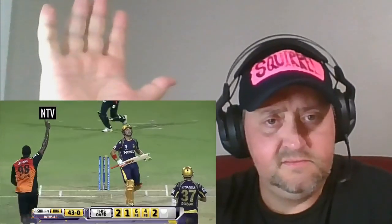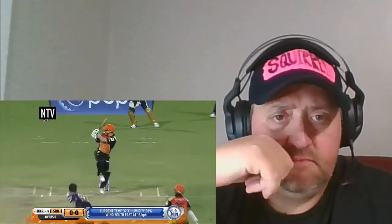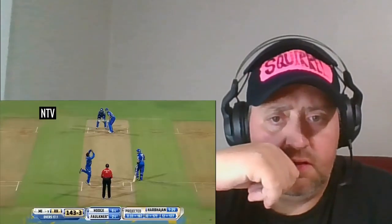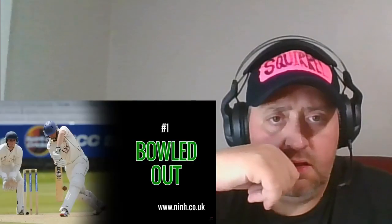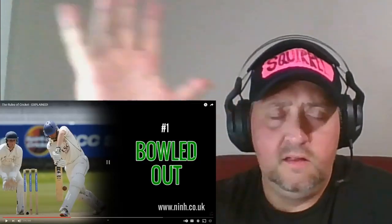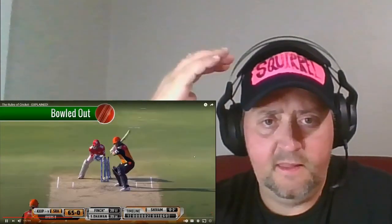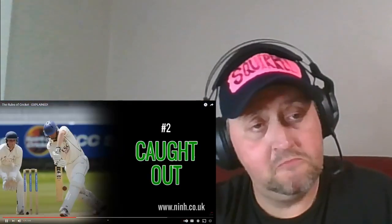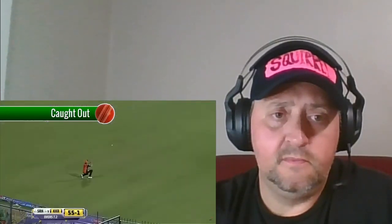It's the job of the fielding team to get the batsman out of the game. The fielding team can designate specific players to bowl the ball towards the batsman. In cricket, there are ten ways for a fielding team to get you out. Number one: bowled out — if the bowler bowls the ball and it hits the batsman's wickets and knocks over the bails, he's been bowled out. Number two: caught out — if the batsman hits the ball in the air and it's caught by a fielder, he's been caught out.